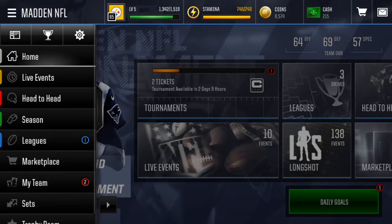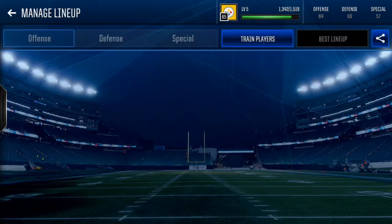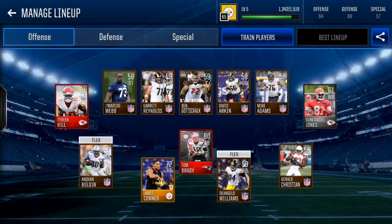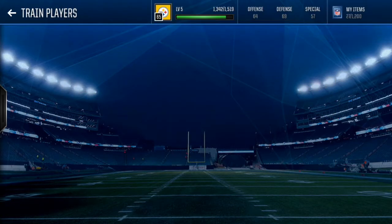I will admit I did start yesterday. I haven't spent any money, but I did start the team yesterday. Here it is — 65 overall already, so that's pretty good. I got my free Tyreek Hill and my 80 overall Tom Brady. I got a couple golds on my team already, which I'll probably sell so I can get some coins for sniping.